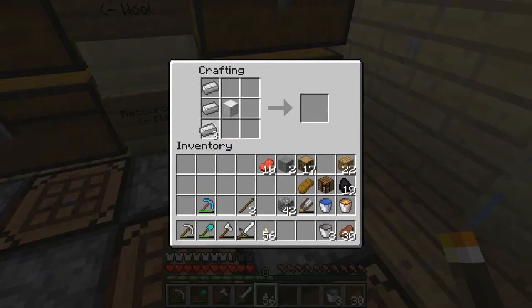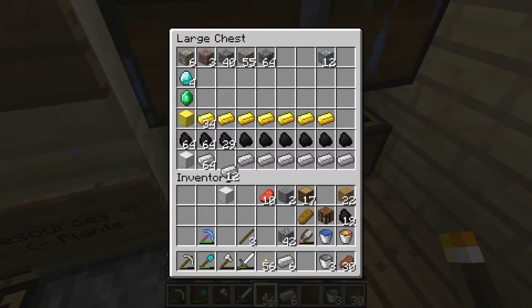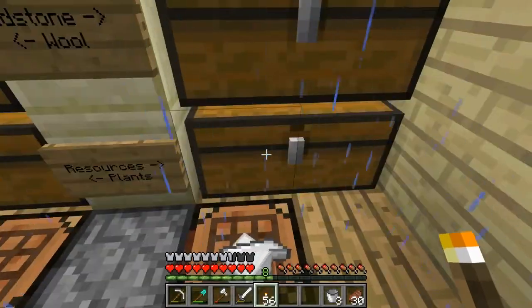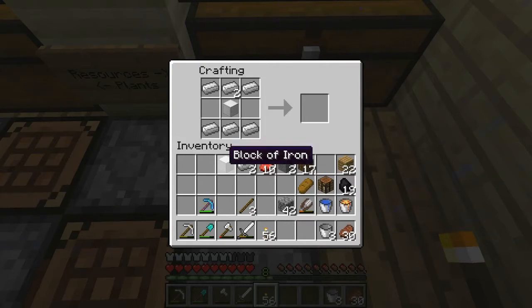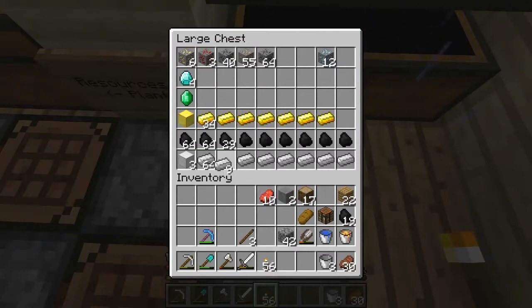I'm trying to figure out the recipe — one, two, three, one, two, three — no, that's not it. I need more iron. Let's try two iron blocks. I am so confused. I'm trying to make an anvil but I don't know what I'm doing exactly here. I have a feeling it's actually this way. No. Whatever — no anvil. I'll make an anvil some other time.